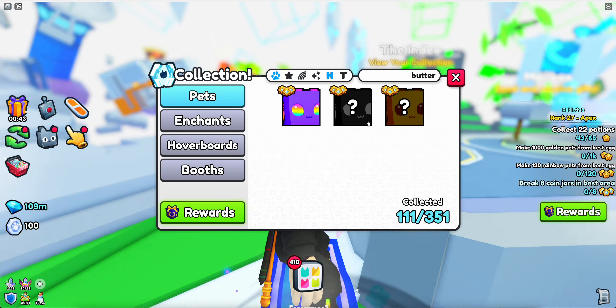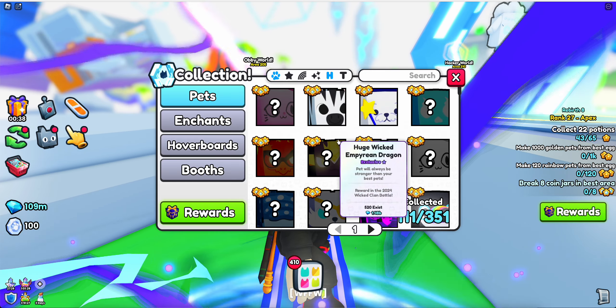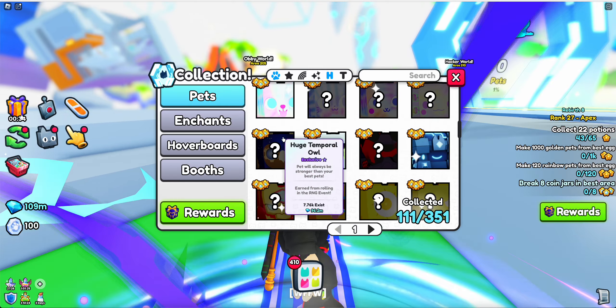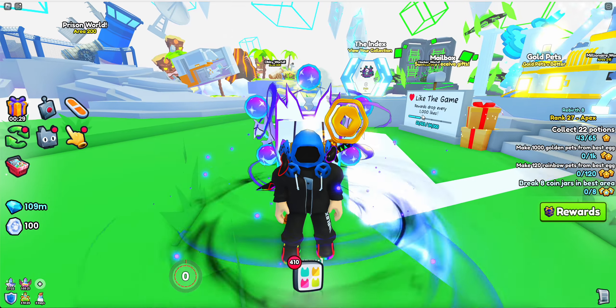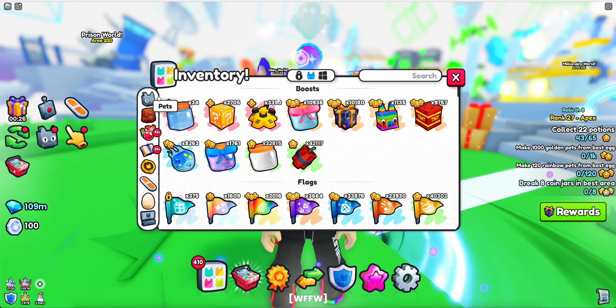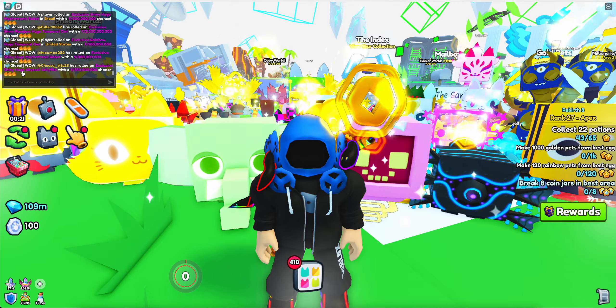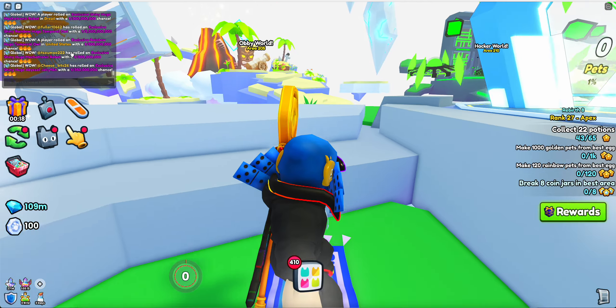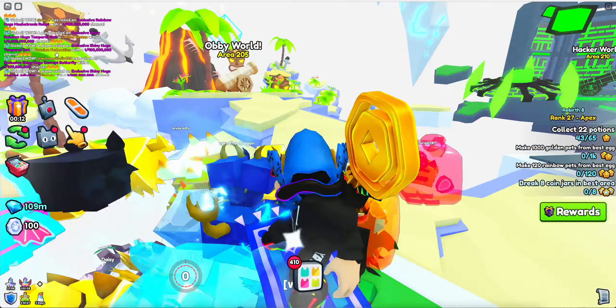That just shows how many of those exist, and if we keep looking it's just the same over and over again — it doesn't matter how much you try, it's going to be around the same. Like if you look in chat: someone just hatched an exclusive shiny huge, this guy got a rainbow, this guy got a shiny. You can see it's all just different types.